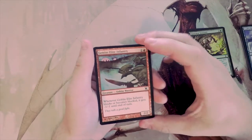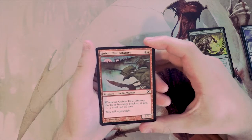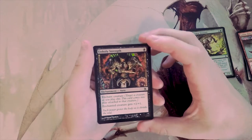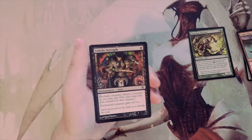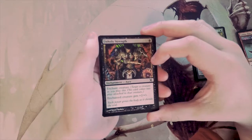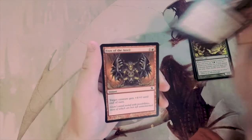Goblin Elite Infantry is a 2/2 for two, but when it blocks or becomes blocked it gets minus one minus one — essentially a bear with downside, so it doesn't seem very good. Unholy Strength is a one-black enchant creature giving plus two plus one. It's a low-investment card with high reward in certain decks, but I don't like auras because they lead to two-for-ones too often.